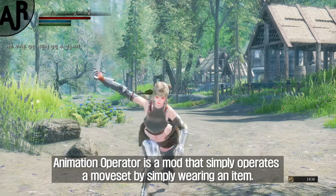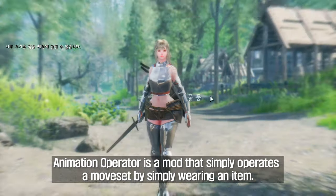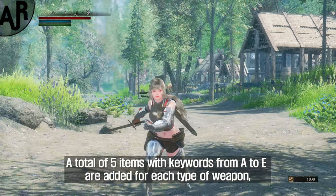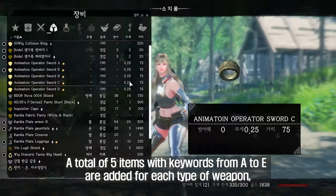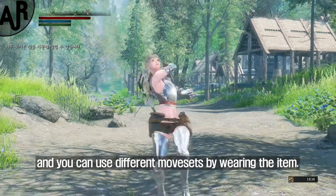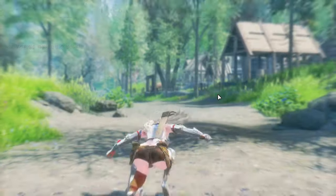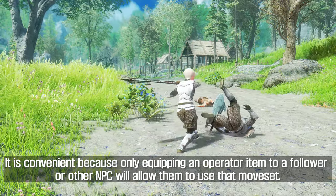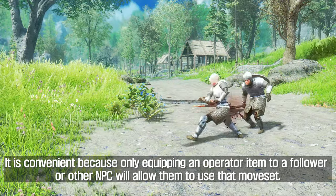Animation Operator is a mod that simply operates a moveset by wearing an item. A total of 5 items with keywords from A to E are added for each type of weapon, and you can use different movesets by wearing the item. It is convenient because only equipping an operator item to a follower or other NPC will allow them to use that moveset.